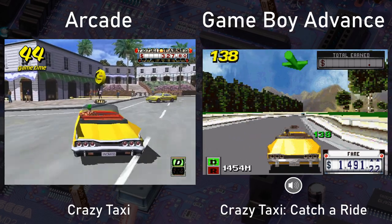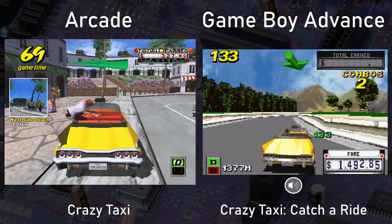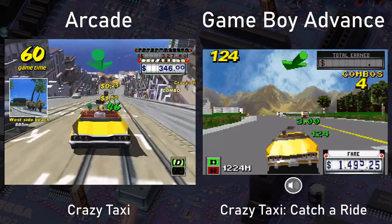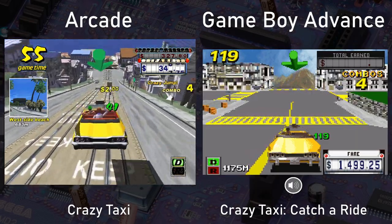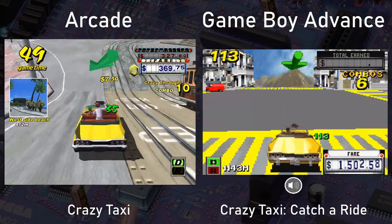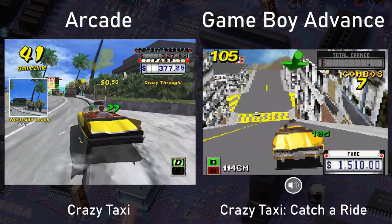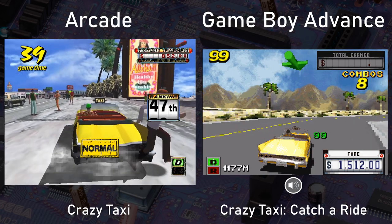Did they succeed? Well, on GBA, Catch a Ride is kinda ugly. Everything is super pixelated and the game moves much more slowly than the arcade game — it just feels way less frantic than the super speedy arcade original. On a positive note, it's kind of impressive for a system with no 3D hardware of any kind. There's obviously a huge lack of detail compared to the original game, and its streets are also way less populated with both cars and people. The D-pad controls are pretty sluggish, and it feels a bit laggy because of how slowly the game itself is actually rendered.